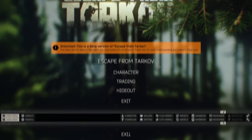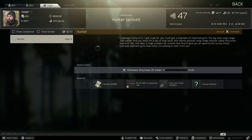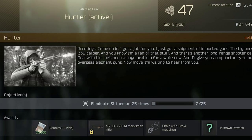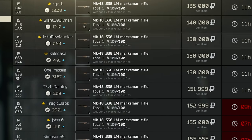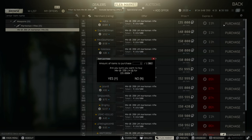So how do you get the gun? Well, you can actually purchase it from Jaeger after doing a quest called The Hunter, but unfortunately you have to kill Sturman 25 times. You're rewarded with the MK18 being purchasable, a pro kill, and also a weapons case. But unfortunately, besides that, you can actually purchase the gun cheaper on the flea market anyway, with some people selling it for as low as 135,000.